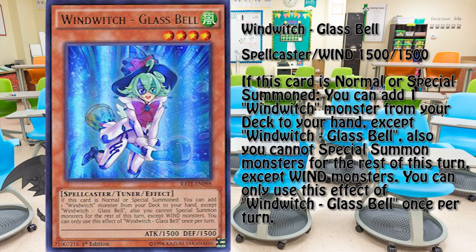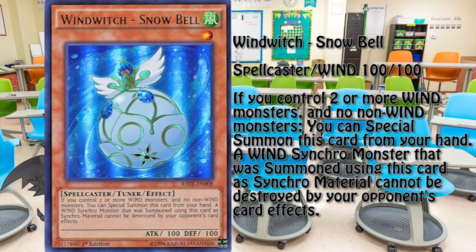Glassbell is the Windwitch most commonly summoned from Icebell's effect. She can search out the entire engine on summon but locks the player into Wind monsters. Snowbell is the last main deck monster of the engine. The fact that it can be special summoned from the hand and that the Synchro Monster summoned using it as material cannot be destroyed by card effect makes it a very interesting card.